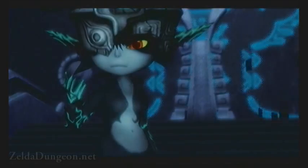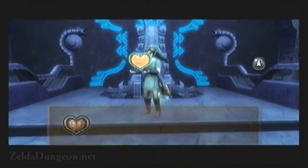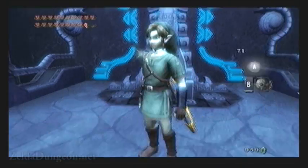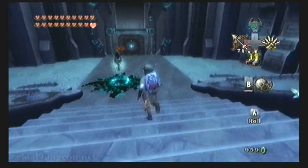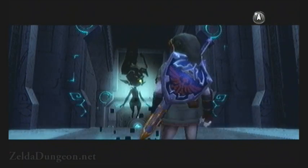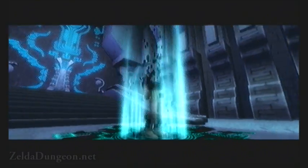Once you regain control, be sure to snag the heart container that is in front of the throne. If you've been following the walkthrough thus far, we have already snagged all of the heart pieces in the game, meaning that this is the final heart container. Go ahead and run over to Midna to teleport out of here. That is it for this chapter, so thank you for joining me, and I will see you guys next time.